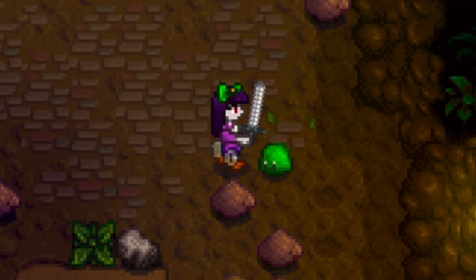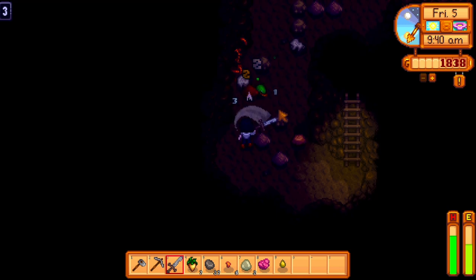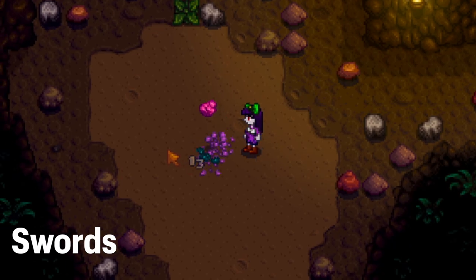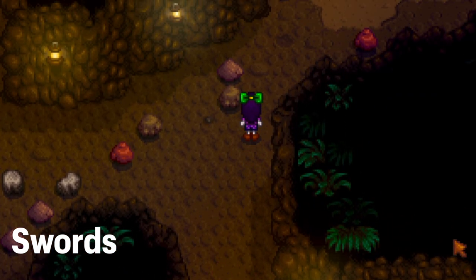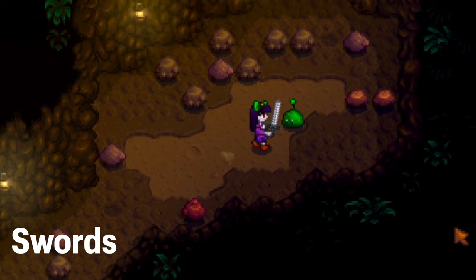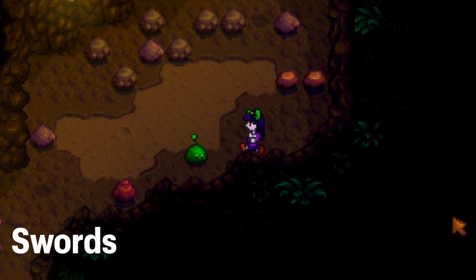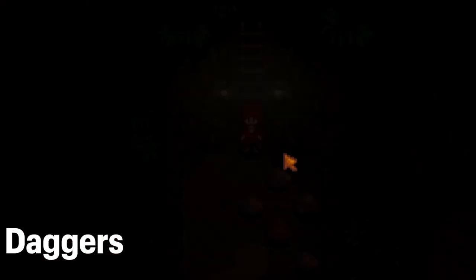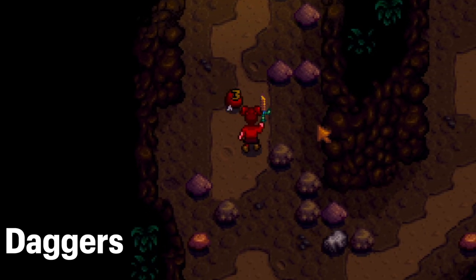Each weapon type also has a special attack you can do by right-clicking on PC. Swords seem to be a lot of people's favorites — easy to use and they normally do a good amount of damage. The sword's special attack is the ability to block, though I'm pretty bad at actually blocking a monster with it.